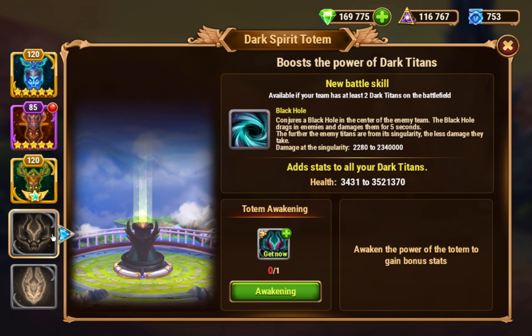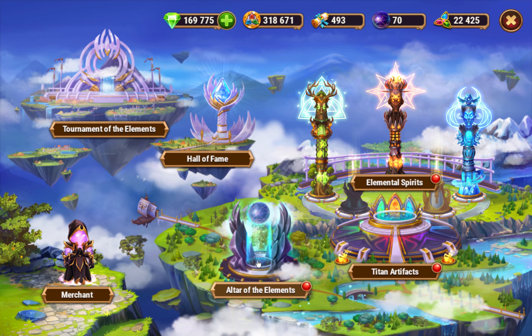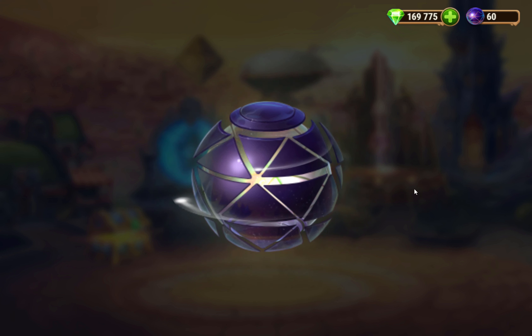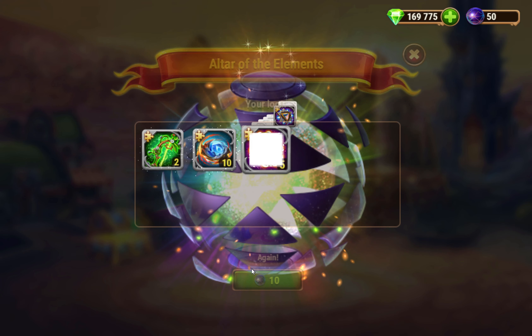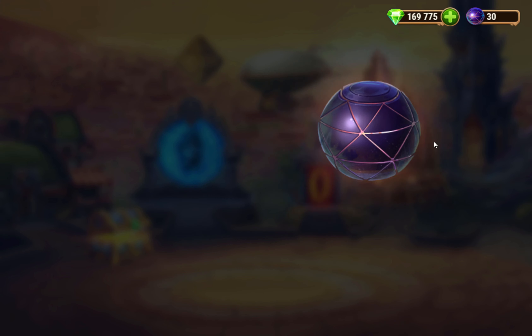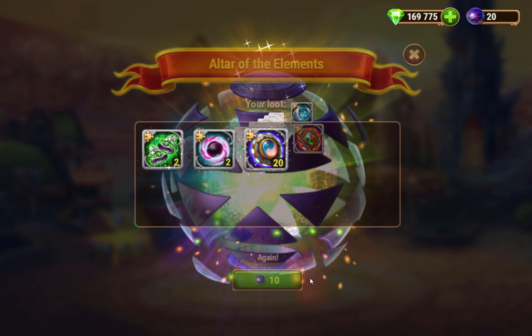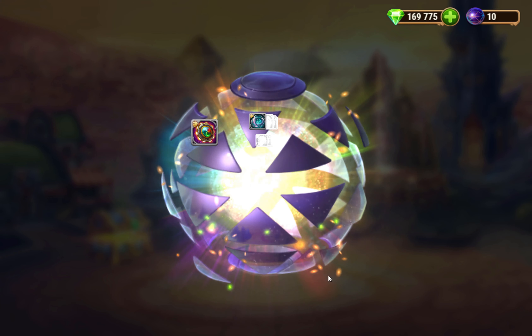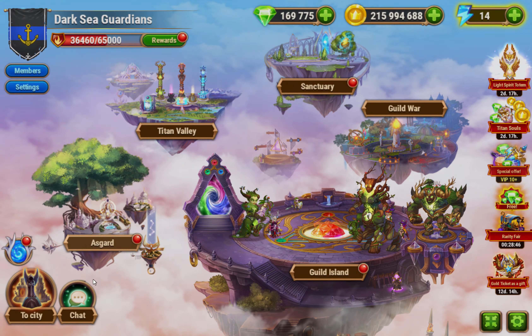It's the same thing with the new ones. I haven't confirmed this 100% myself, but according to people I've talked to, it works the same way. If I buy that and then get all my light totems through the altar of elements — just open these and get a bunch of light totems — once I have them all, I could trade it for 200,000 emeralds.